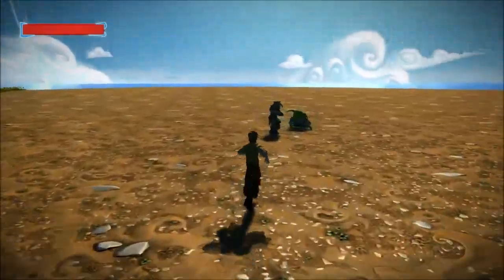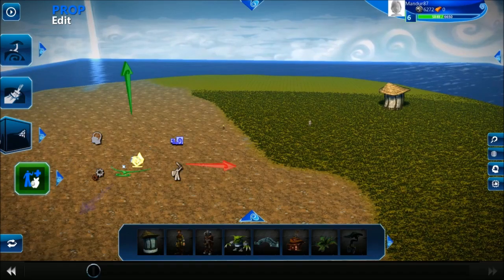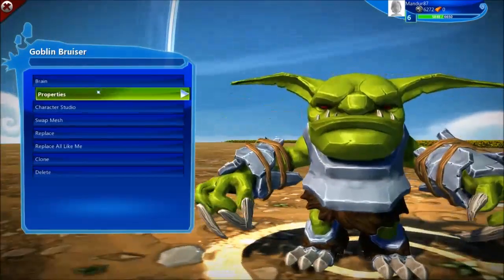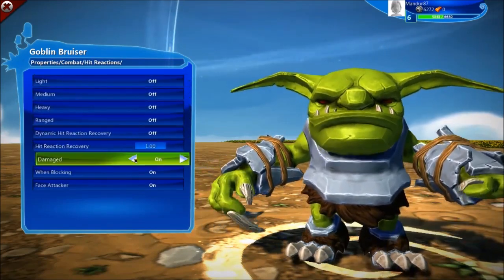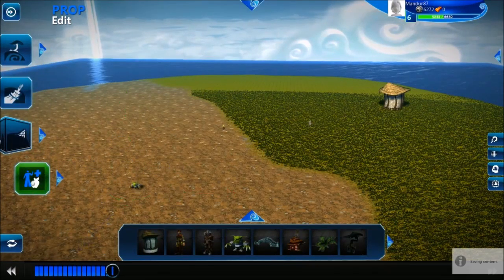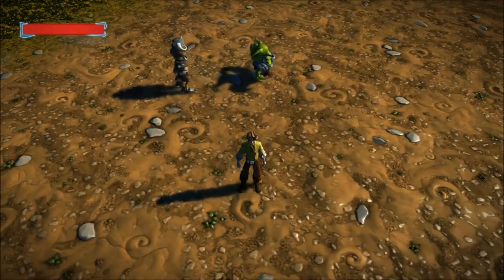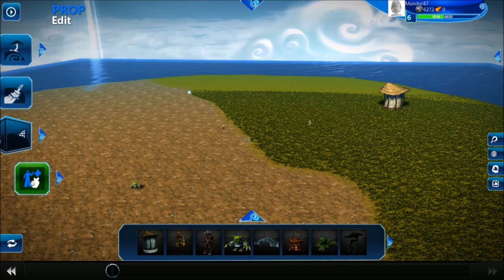You can see the human is attacking a bit faster — that's because his attack animation is a bit faster. And the goblin is never attacking, because when you receive a hit it resets all the attack animation, so it will never attack. To fix this, select the goblin, press the two wheels, go to properties, then combat, and on hit reaction just disable everything. Now the goblin won't care anymore about being hit. You can see they are both heading towards their respective objectives, they change direction, and now the fight begins. The goblin is still attacking even if he receives hits. You will need some further balancing, but this is enough for the tutorial today.